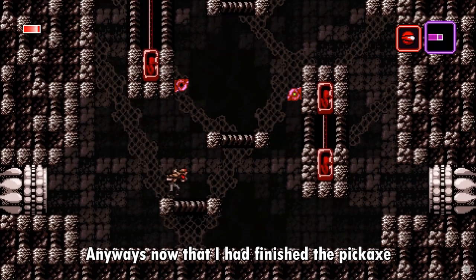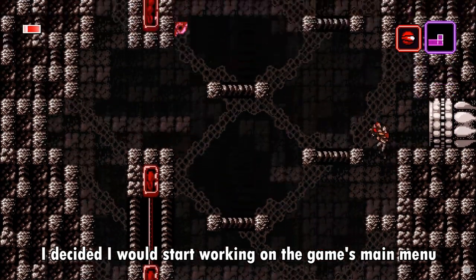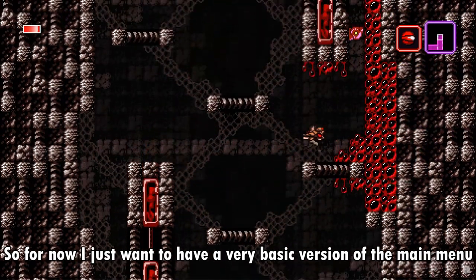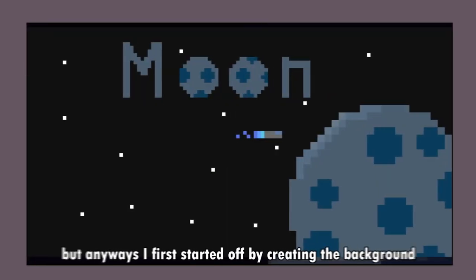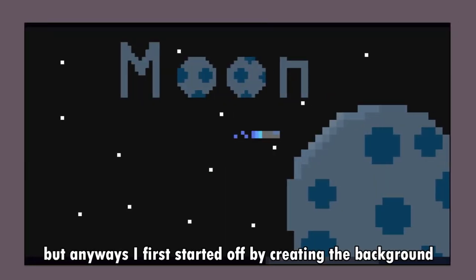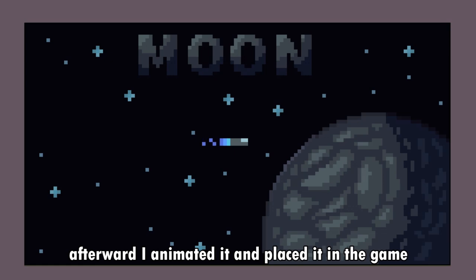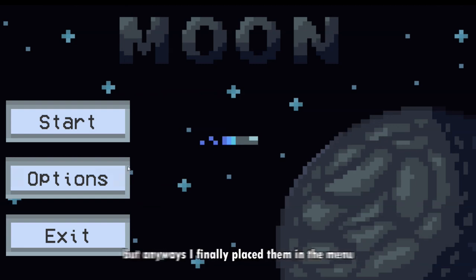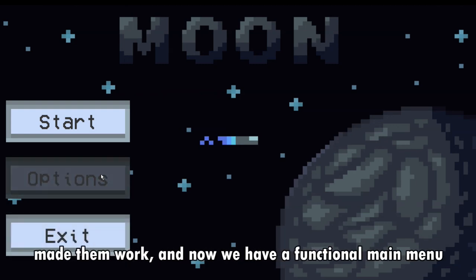Now that I had finished the pickaxe, the first area, and the player movement, I decided I would start working on the game's main menu. For now I just want a very basic version, so I won't be focusing too much on making it look great. I started by creating the background — first a concept, then a polished version — animated it, and placed it in the game. Next I made the buttons, placed them in the menu, made them work, and now we have a functional main menu.